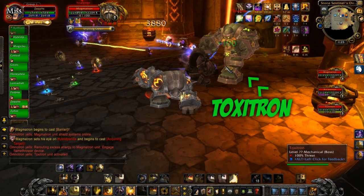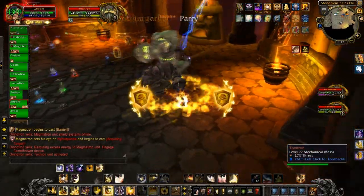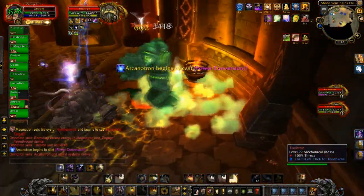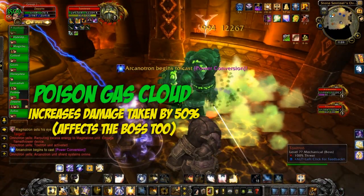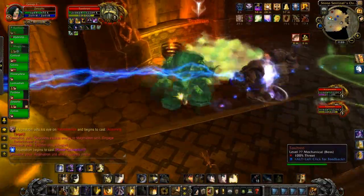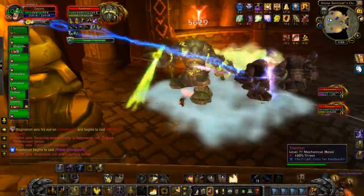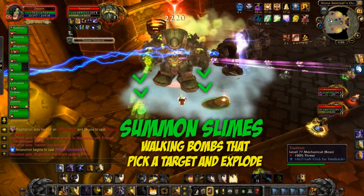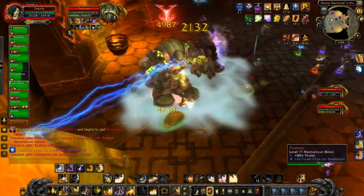The last, and arguably most dangerous boss, is Toxitron. He has two abilities: a poison gas cloud, which increases the damage taken by anyone who stands in it, including bosses, by 50%; and his most dangerous ability, he will summon slimes. These are walking bombs that will pick a target, run towards them, and explode. There are three of them, they move pretty quick, and you need to target them and kill them very quickly.